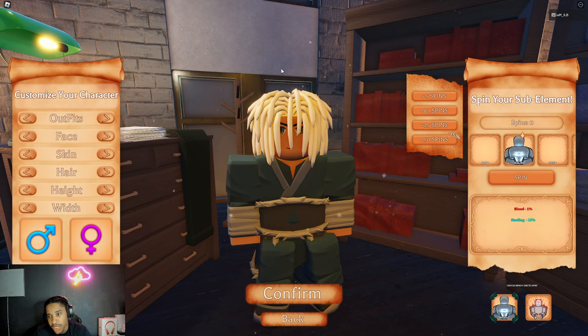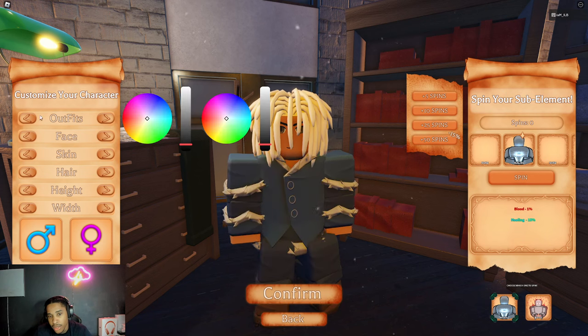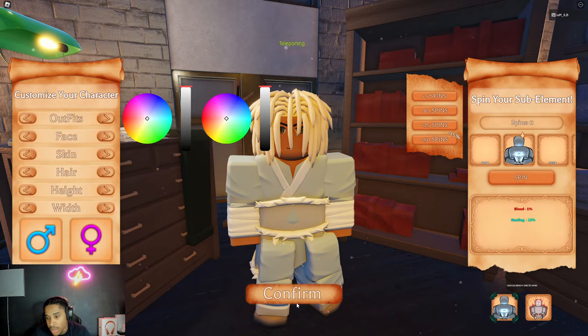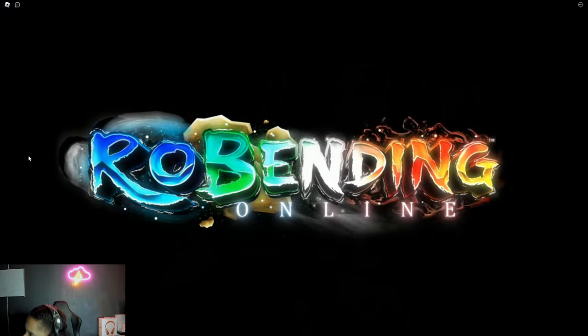It will change into whatever hair you chose, and then you can go ahead and customize your character however you want. Then you click Confirm — you have to click Confirm, you can't just click back. If you click back it is not going to confirm your character customization.